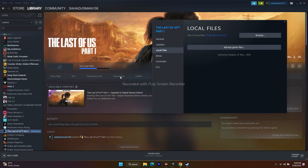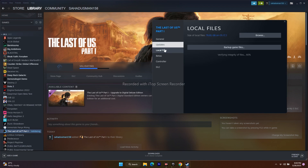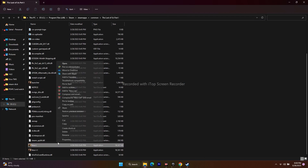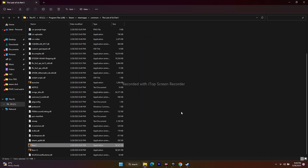Next, you need to run the game as an administrator. Go to the game in Steam, right click, go to Properties, then Local Files, then Browse. In the installation folder, scroll down to the application, right click, go to Show More Options, then Properties. Go to the Compatibility tab and check 'Run this program as an administrator'. Click Apply and OK, then launch the game. For some users, running in compatibility mode also worked.